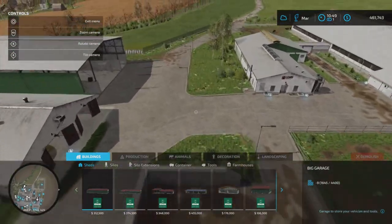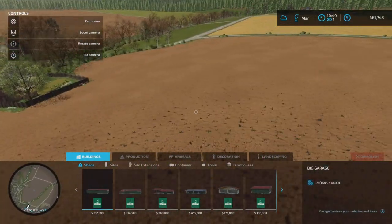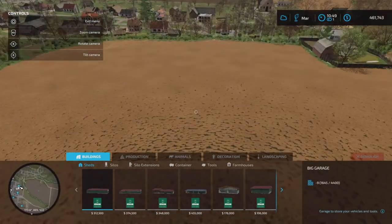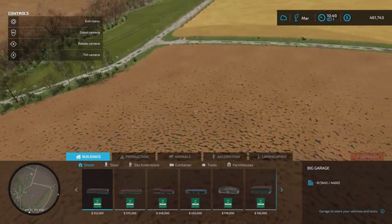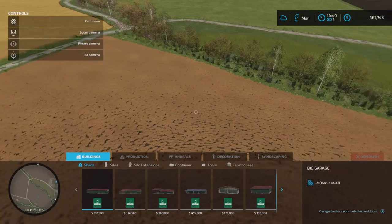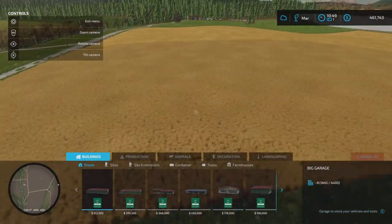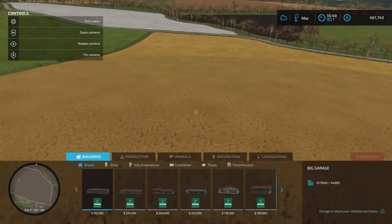I bought one of these bale shredders so my pigs can get some bedding. The manure heap is really filling up. My grass field is ready, and the canola field I was going to use for the pig food shredder is ready — but I'm not using the pig food shredder anymore. It requires too many products and with the grow time in this game it's really difficult to keep up. My barley field is also ready to harvest.